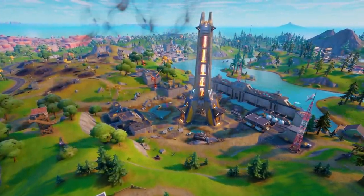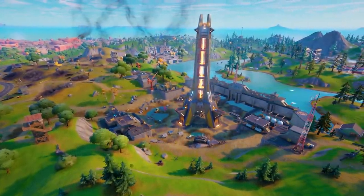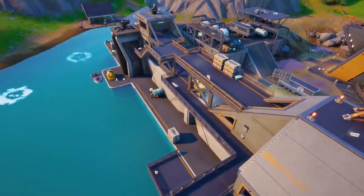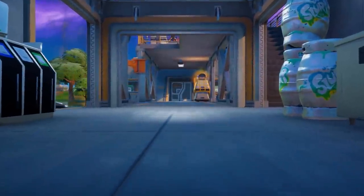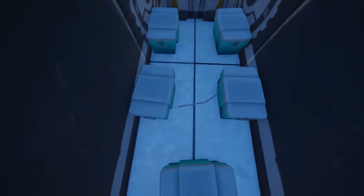It's pretty safe to say you can land at either side. Personally, I'd recommend landing on the west side, on that north-hand side where you can get some of the higher-up chests. There are also a bunch of slurp barrels there, and then you can rotate to the north side to get some of those chug splashes too.